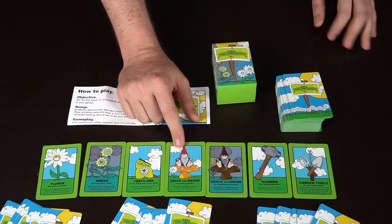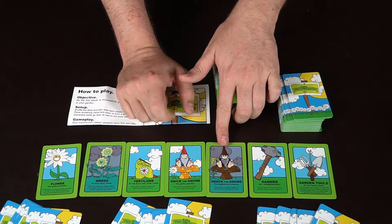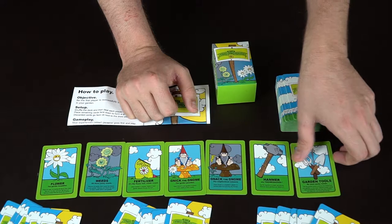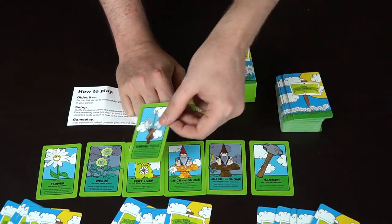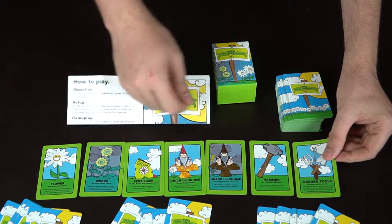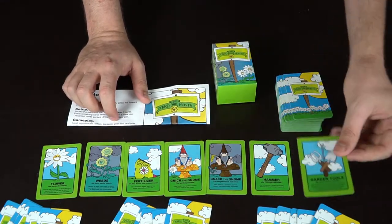Nick prevents players from playing weeds into your garden, and Knack prevents players from playing flowers. The hammer can destroy either type of gnome — whether it's your opponent's or your own. Garden tools are interesting because they can stop weeds by countering them, or you can discard them to take an extra turn, or on your turn you can use them to get rid of all the weeds in your garden.